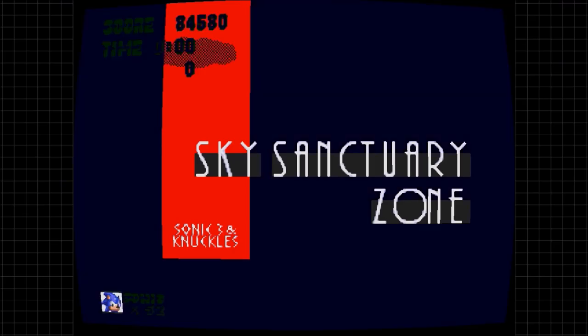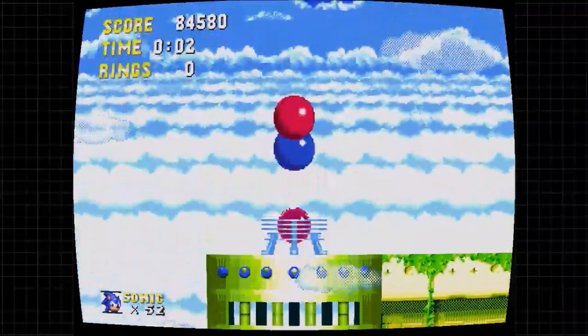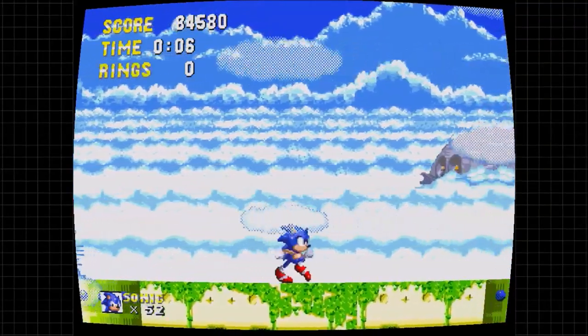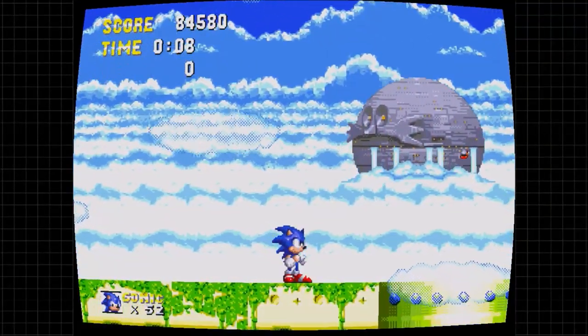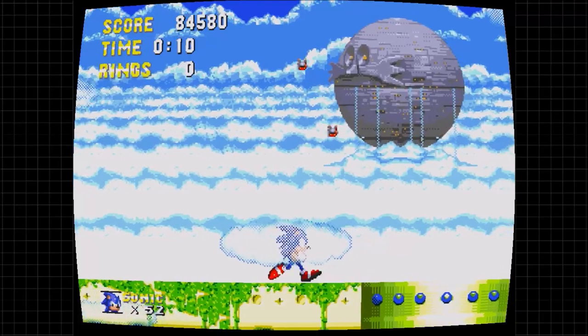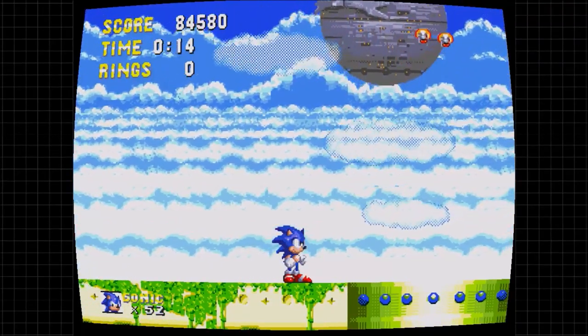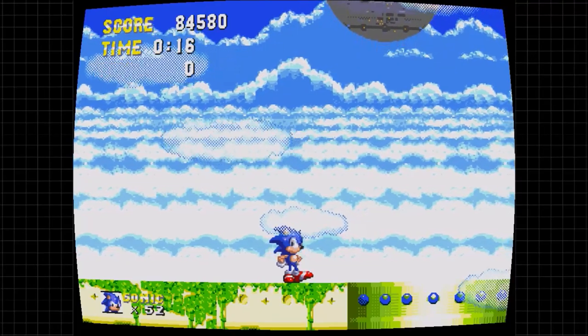A Sky Sanctuary Zone — Floating Ruins. Unfortunately, we see the Egg Fortress is now back on its feet. It's now taking off. Apparently, stealing the Master Emerald did what Robotnik wanted it to do, and powered the Death Egg.